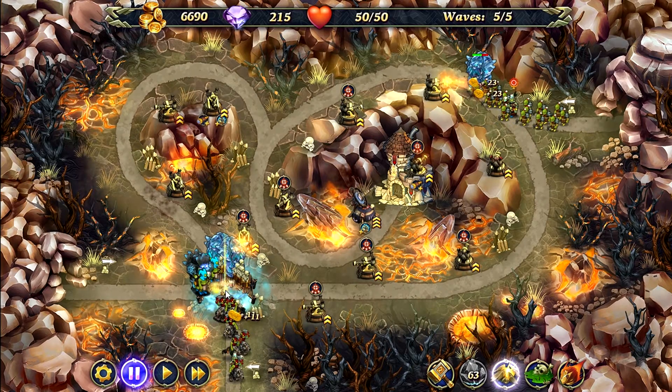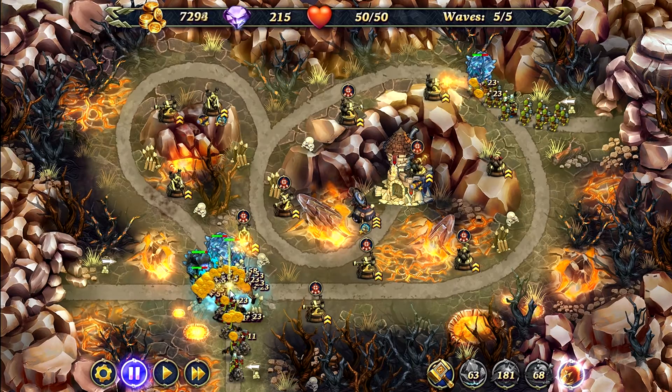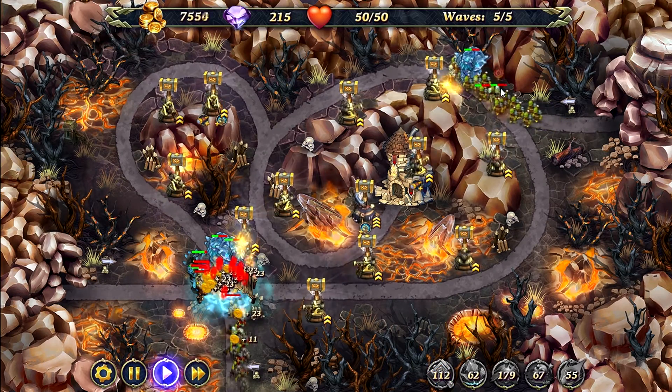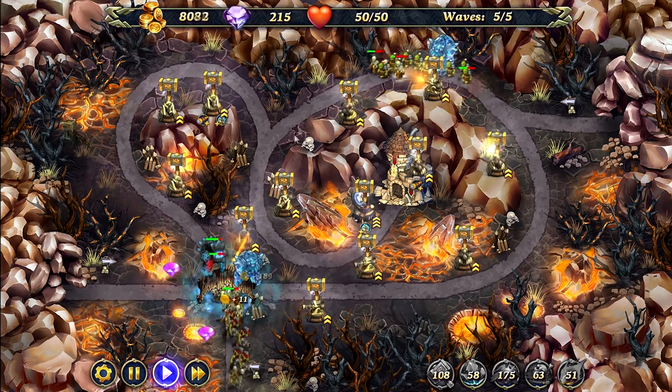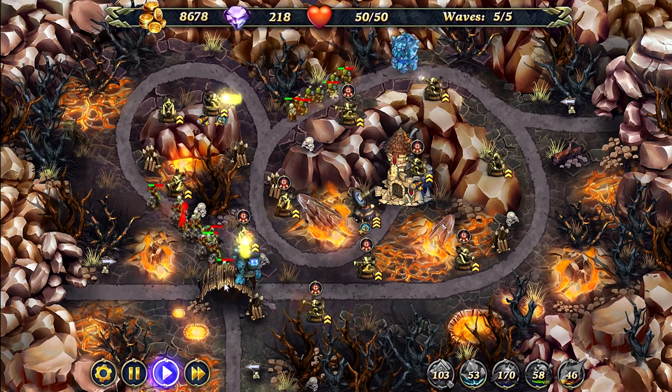Now that the ice spell has faded away, we're going to use earthquake down here. We're also going to use poison swamp and meteor, and we're also going to use our heroism spell. Click play and make sure you target the necromancers. If there's a necromancer down here, you want to target him.